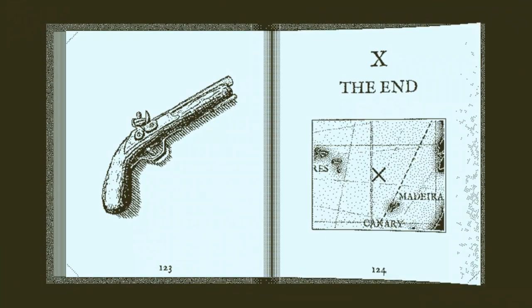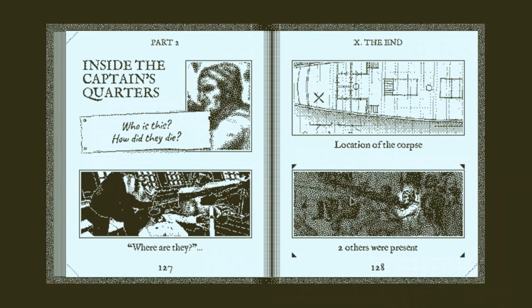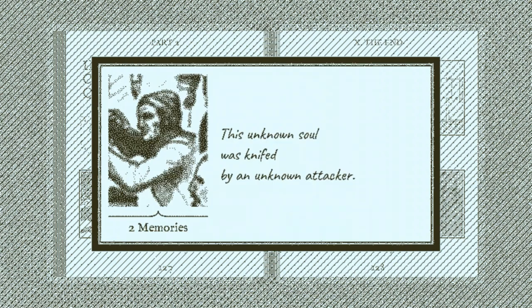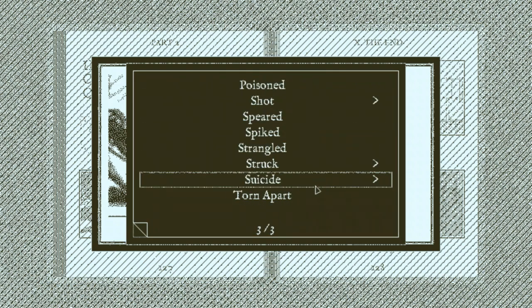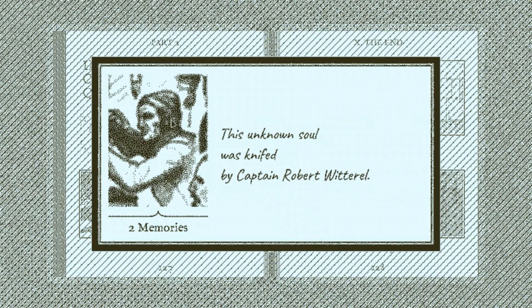Unfortunately you can't skip the first part before you get to look at the book and control things again. But trust me, later on there is way more to look at, and you probably won't find yourself in a situation where you've looked at everything useful and are just waiting for the book to appear. So we can go ahead and say this guy was knifed — I'm going to take a moment to show you the large number of cause-of-death options available. He was knifed by the captain, and again we still don't know who he is yet.